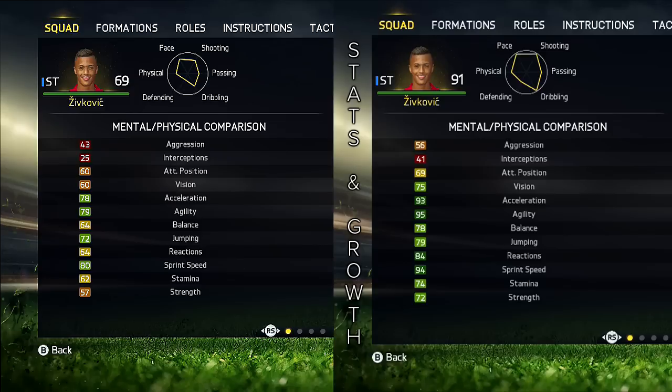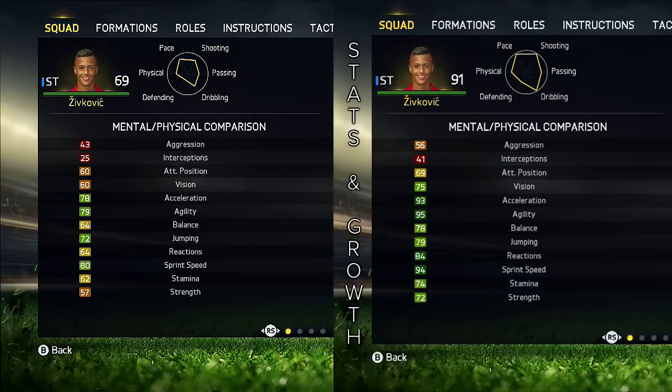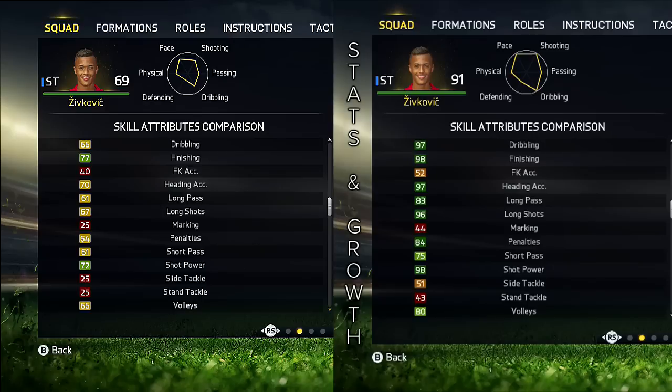He has 93 acceleration, 95 agility for a 6 foot 2 tall striker, 72 strength which feels a lot higher in game, and 94 sprint speed so you will really have some fun with this guy. He's just perfect for a striker — 98 ball control, 97 dribbling, 98 finishing. He is very close to perfect, and his shot power is 98.